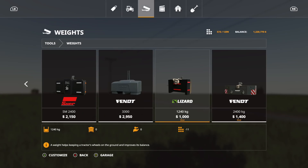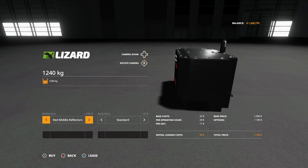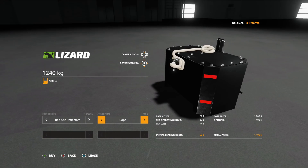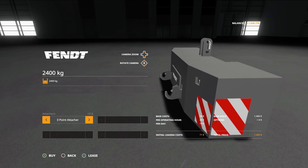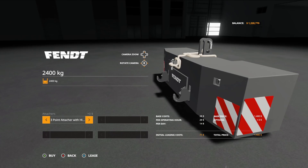The Self-made Weight Pack has two variants — 11 slots at 1,240 kilograms, and 18 slots at 2,400 kilograms. Options include reflectors: none, red side, red middle, red all, yellow middle, and white. Attacher options on the smaller one include standard, hitch, rope, and towing chain. The larger one also adds three-point attacher, three-point with hitch, and three-point with hitch and rope.